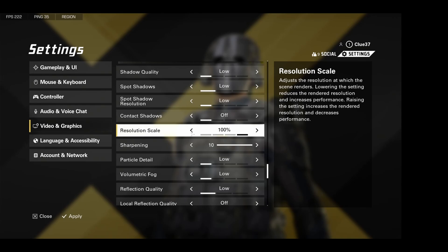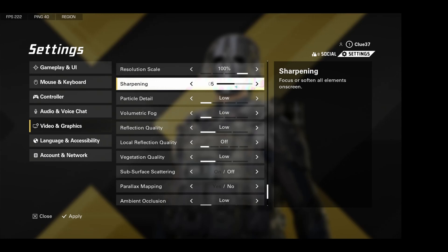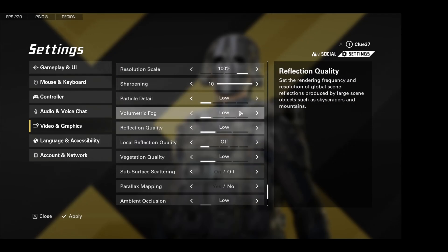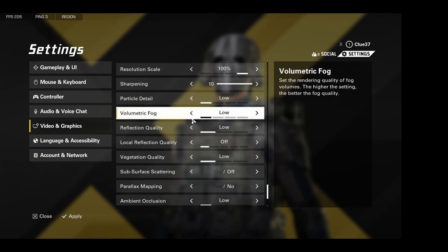Resolution scale — if you turn this down, you're going to get more FPS, but it does kind of look pretty bad. So I just leave it on 100 because I get pretty good frames already. Sharpening — you're going to want to crank this up a little bit. By default I think it's on like 5, but I keep it on 10 so that edges are really crisp. It helps with seeing detail from really far away, and especially the invis suits really pop out when you bump the sharpening up.